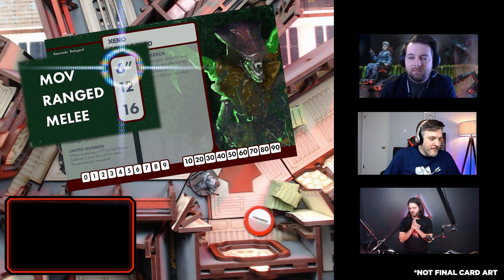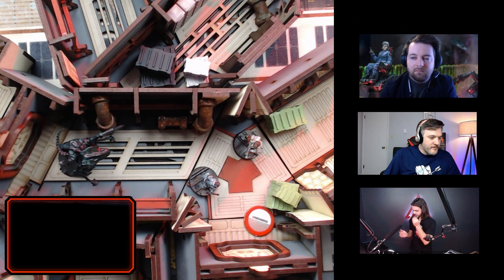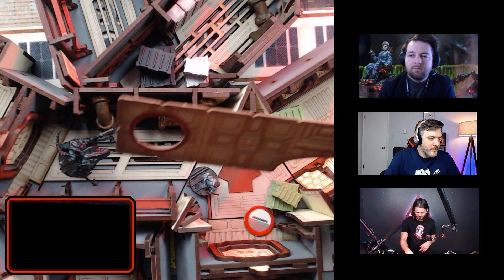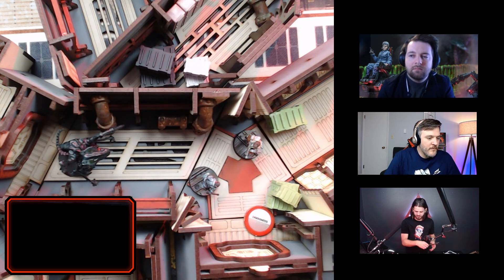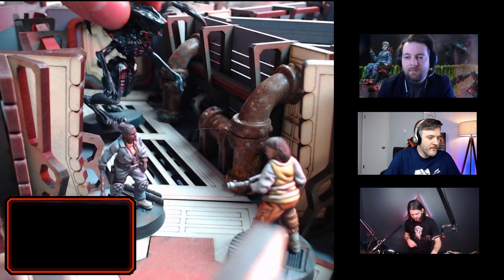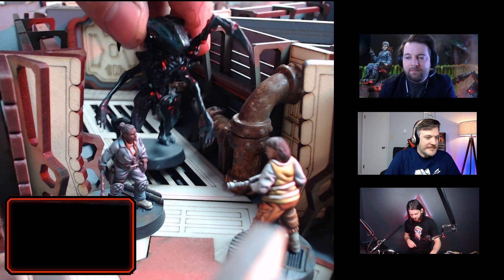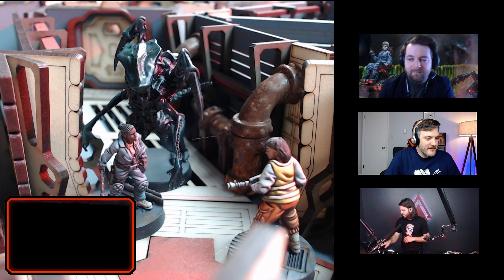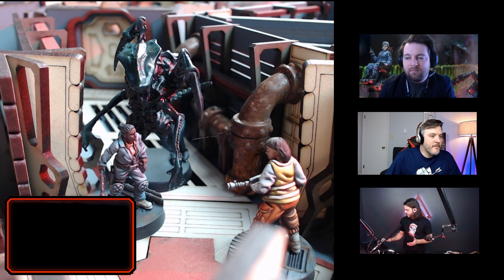The xeno's move is six inches pretty much all the time. I'll hold up the gauge — it's less than four inches, so it's definitely going to get there. It's the nearest model we're targeting, which is unfortunately the lieutenant with her back turned. So we'll move the xeno right up there.